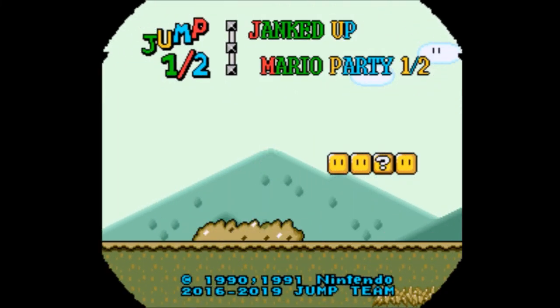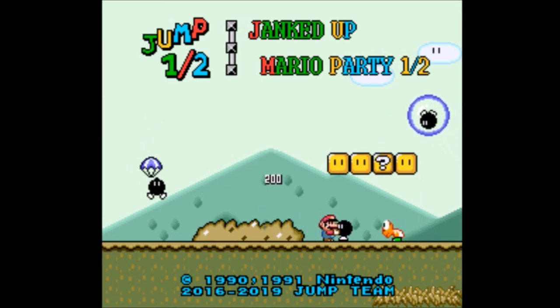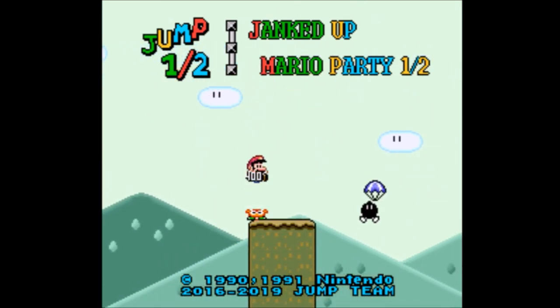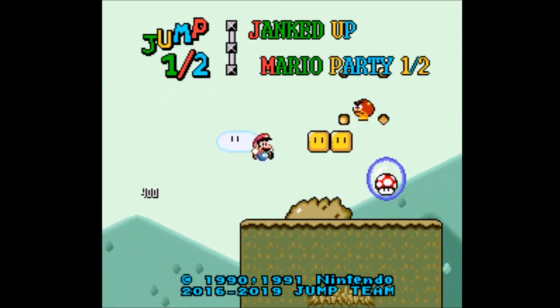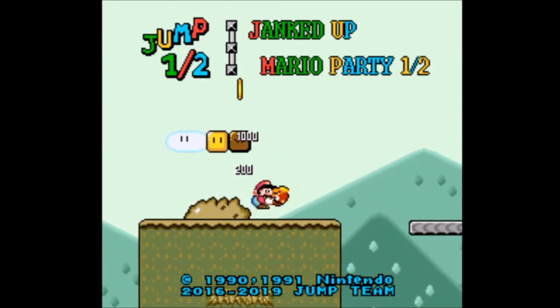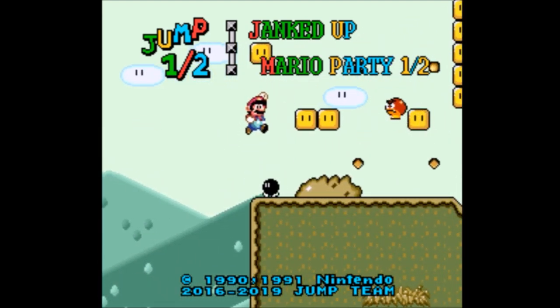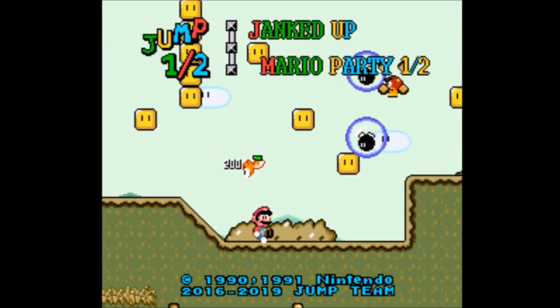Alright everyone, hello and welcome to a playthrough of a game called Jump One Half. This is a game that I've been waiting to play for a long time now, and it's a sequel to probably my favorite Super Mario World hack of all time, named Jump. For some reason, we've gone backwards half a jump — this is like half a prequel to the original Jump.